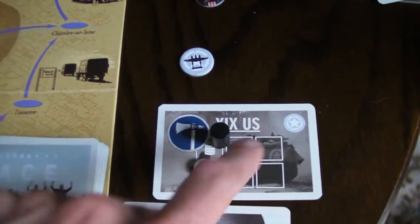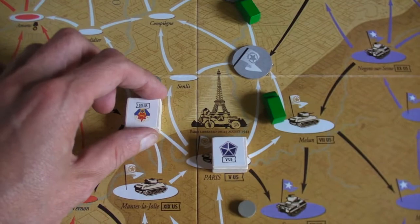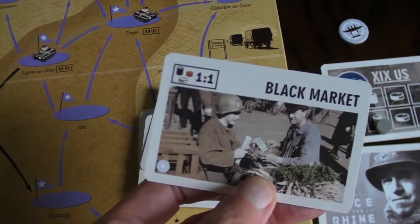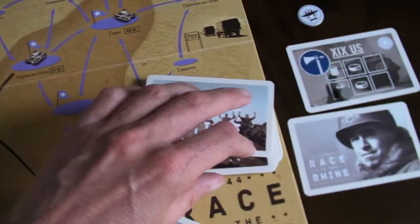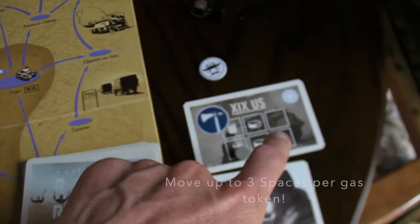What you do with these actions is you're trying to move your army corps. You've got wooden cubes on the map — they represent entire armies. This is not at a unit level. They move forward and you'll need to spend gasoline or petrol to move them forward. When you do that, you flip a card from your own personal deck, and it'll be something like Black Market where you can exchange food, or captured supplies where you get ammo or weapons. And if you ever can't defeat somebody — like you pull a card and you've got no ammo — then you have to fall back.